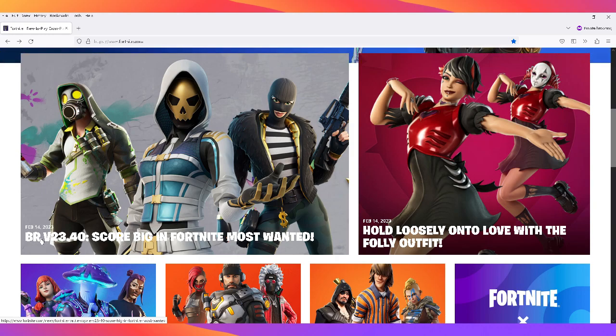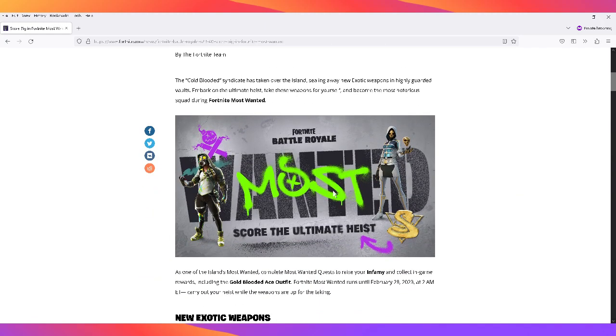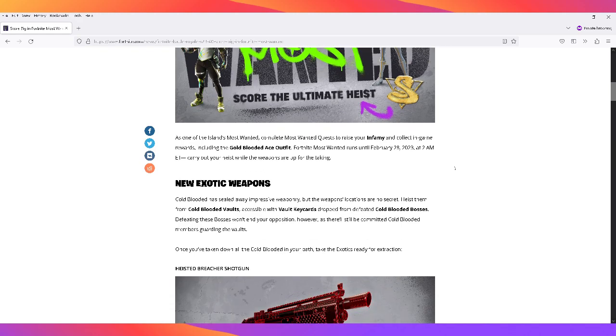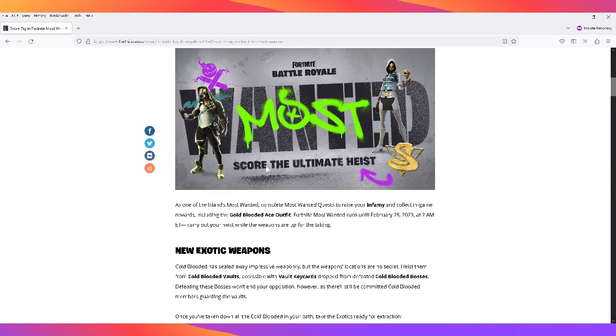So we're here on the site — I'm going to go to battle royale, BR for short, version 23.40 'Score Big in Fortnite Most Wanted.' The Cold-Blooded Syndicate has taken over the island, sealing away new exotic weapons in highly guarded vaults. Embark on the ultimate heist, take these weapons for yourself, and become the most notorious squad during Fortnite Most Wanted. Complete Most Wanted quests to raise your infamy and collect in-game awards including the Gold-Blooded Ace outfit.